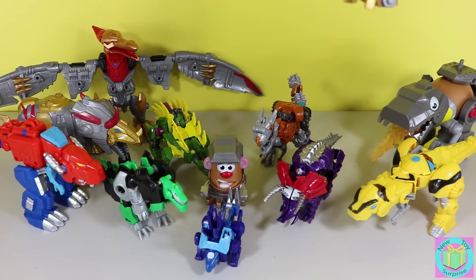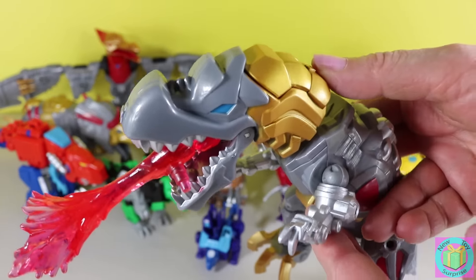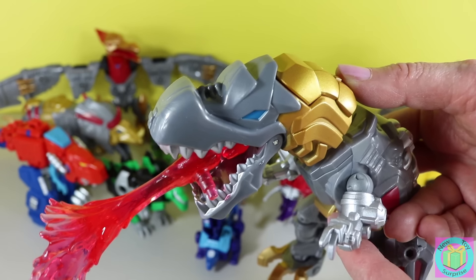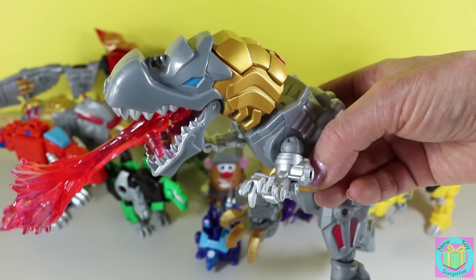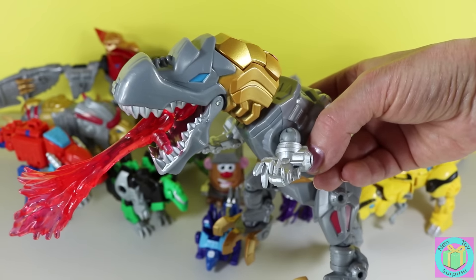This is our Transformers Hero Mashers Grimlock. This is Electronic Grimlock — when we push this button he has a light that goes on so he can shoot fire. Grimlock is a T-Rex and he's a very powerful dinosaur. He's the leader of the Dinobots.